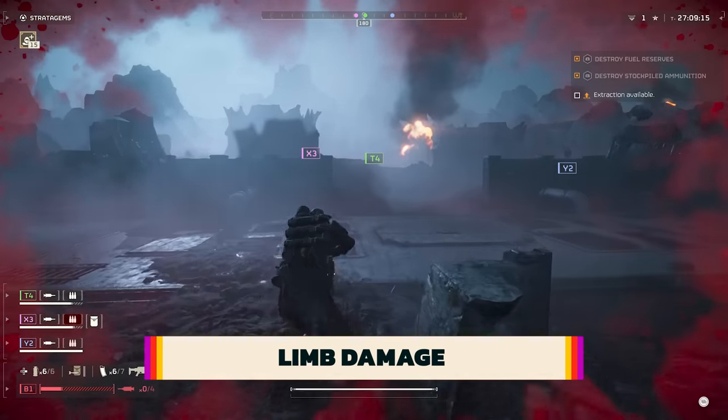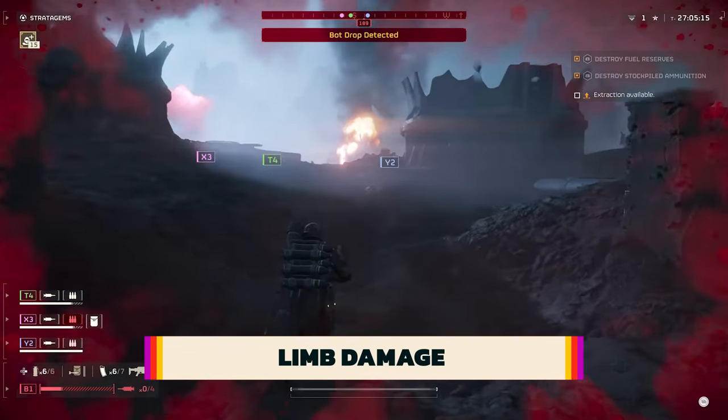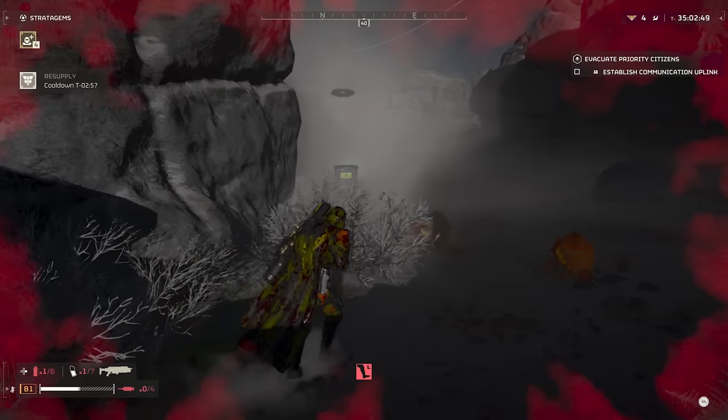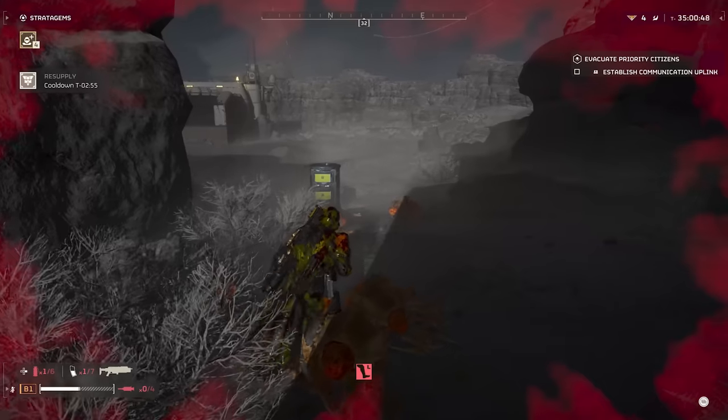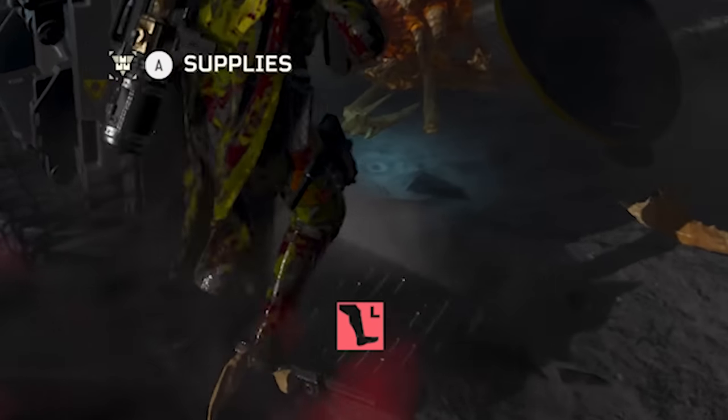Specific limb damage can happen, which affects your ability to aim and shoot certain weapons, as well as how fast you can run. It's something you should be aware of if your aim goes all wobbly all of a sudden or you find yourself hobbling around. Limb damage is highlighted above the endurance bar at the bottom of the screen.